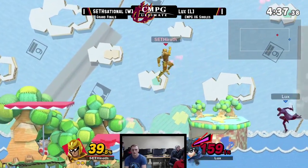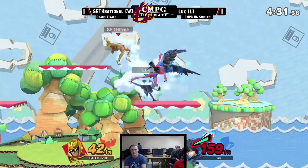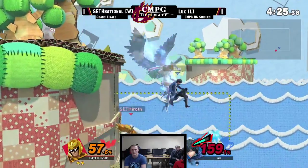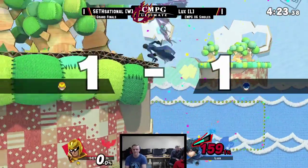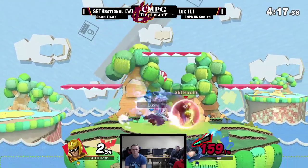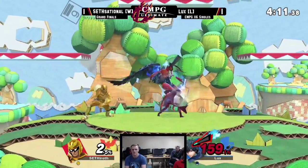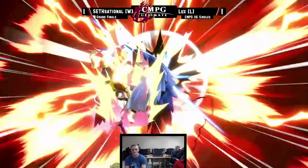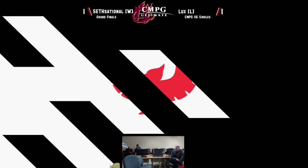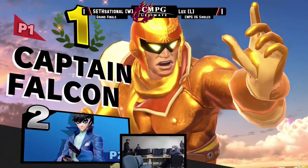Going with the up special on his shield — he reads the normal getup, but it's not going to land in time. Going with the up special again, but Lux is going to punish that. He almost got it there — nice spot dodge by Lux. Going with the up special there on Lux's down special. Flaming sets! Game 3 — wait, are we done? Are we only doing that?